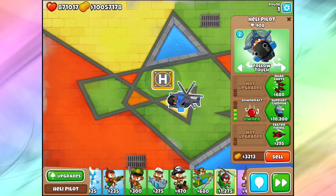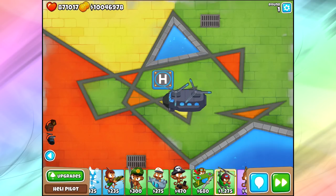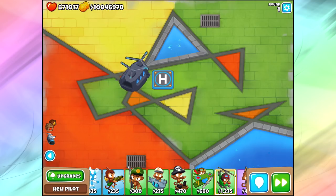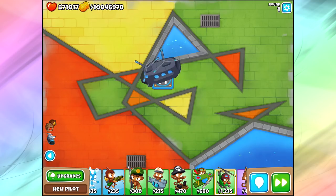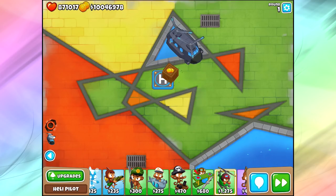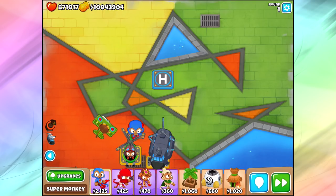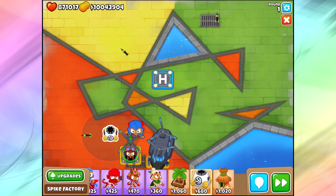That makes sense because the fourth and fifth tiers are both crazy support towers. For the fourth tier we get two abilities: the ability to move towers, and the ability to get extra money and extra lives. On Impoppable and CHIMPS mode you can't get extra lives, so that ability is worthless there. But you can move towers on those game modes — that's actually a good idea. It says no selling but not no moving. That could be an interesting way to improve positioning on CHIMPS mode.